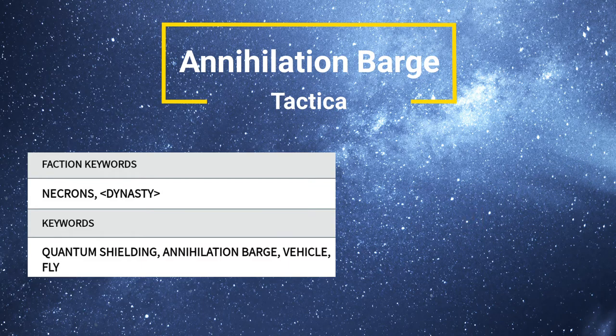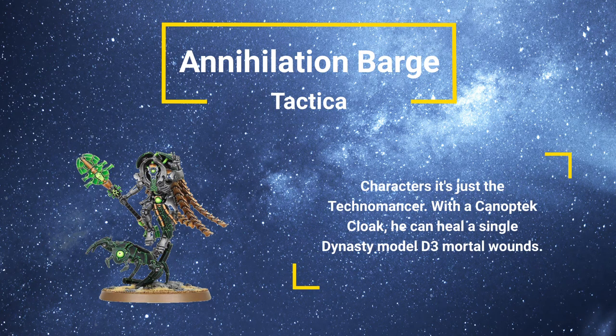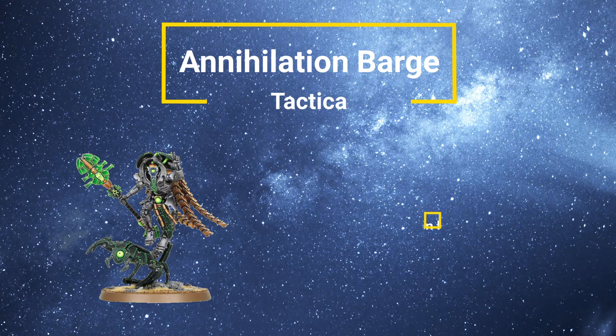What units can support this unit on the table? From characters, there's pretty much just the Technomancer — and even then, it only does anything when it has a Canoptek Cloak. With a Canoptek Cloak, it can repair a single model D3 lost wounds, because it's a Dynasty model within 3 inches. It's probably not going to come up very often — you're probably going to go for a Canoptek Control Node, or not even bother and save the points.